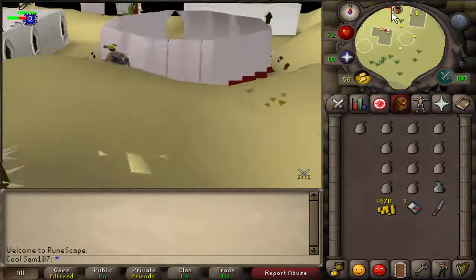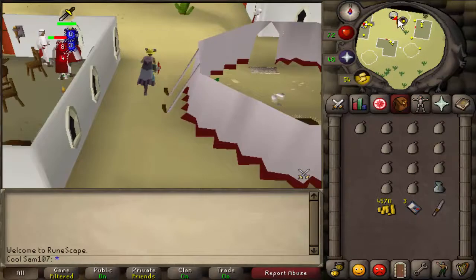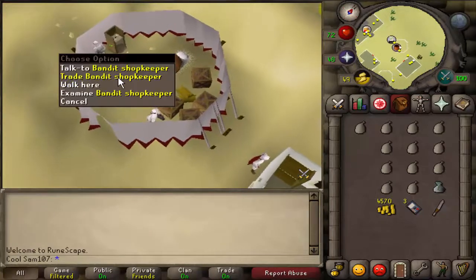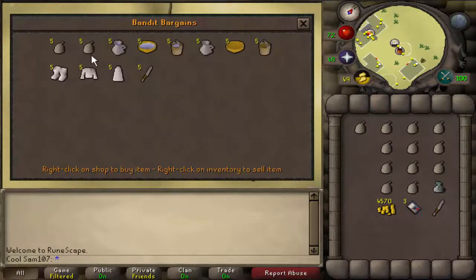Tip number two: you can buy extra water skins from the bandit camp, which is just north of the quarry - we went past it on the way. It's very simple. You do need to pay for this, and you could probably just keep doing this all the way to 99 mining, but I think you'd probably have been killed by then.